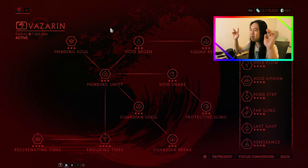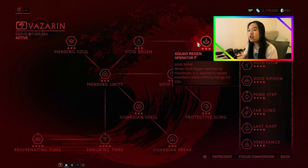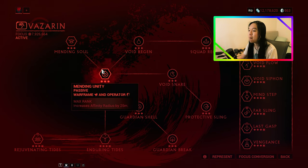Now let's have a look at the other passive — although it's kind of an active. We're talking about Void Regen. This is an Operator Ability where Void Mode will start healing your Operator at 10 health a second, increasing by 10 health a second up to a maximum of 50 health a second. On top of that, there's also Squad Regen: when Void Regen reaches its maximum value of 50 health a second, it is applied to all squad members within Affinity Range for 60 seconds. Remember, Affinity Range was increased with Mending Unity, so that's going to be really, really useful.